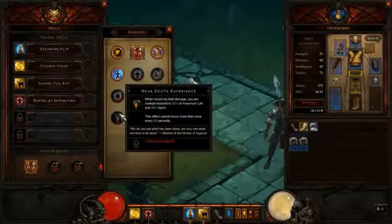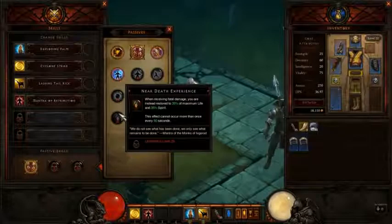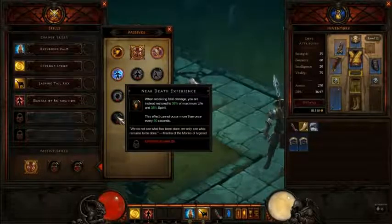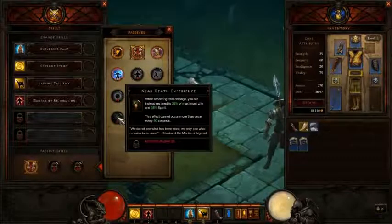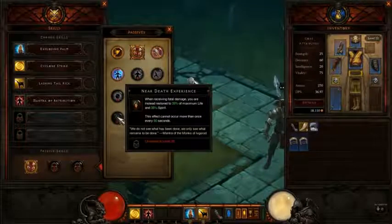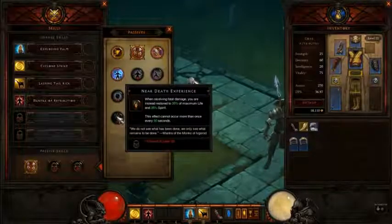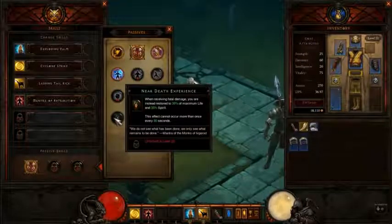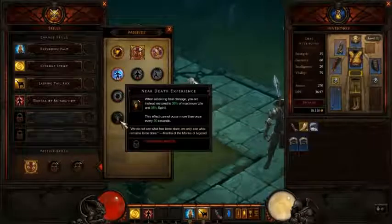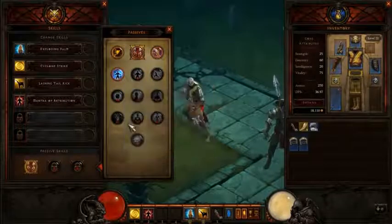Near-Death Experience — that's a cool name for a passive skill. When receiving fatal damage, you are instead restored to 35% of maximum life and 35% spirit. This effect cannot occur more than once every 90 seconds. Basically, if you ever take damage that's going to kill you, it doesn't kill you — you get to keep your life and go back to 35% life and spirit. That's a lifesaver for really hard dungeons and it's going to be really useful in Inferno mode, the hardest difficulty in Diablo, which requires max level 60.